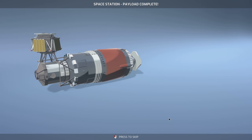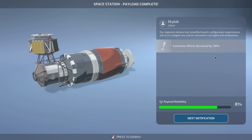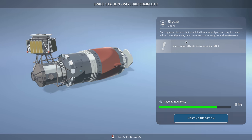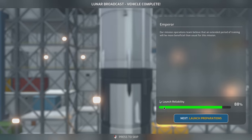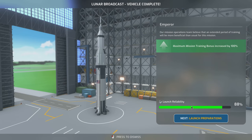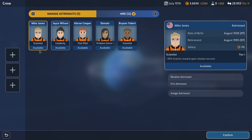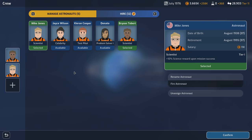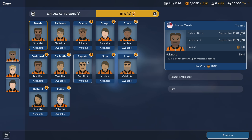Space Station payload is complete. Engineers believe that simplified launch configuration requirements will act to mitigate any vehicle contractor's strengths and weaknesses, so the contractor effects are decreased by 50% for this mission. Lunar broadcast is done with 88%, and the training bonus is increased by 100% — that's so good. I want scientist, scientist, scientist, and let's go celebrity.